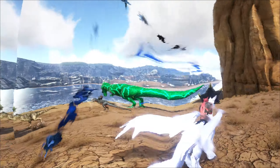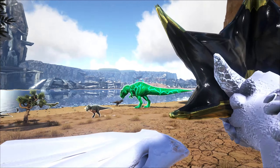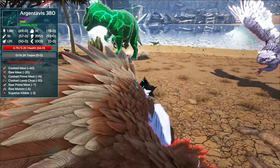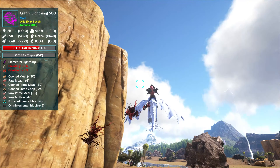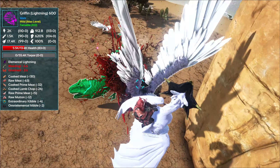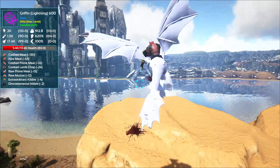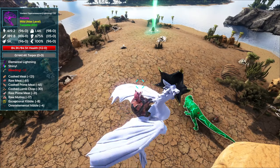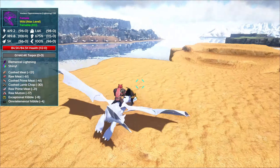Speaking of awesome, look at that — we got yet another amazing looking giga! Oh, I can't help myself, I kind of feel like we have to go after it. I don't know, it looks pretty amazing — a green one. Let's check our health and go for it!